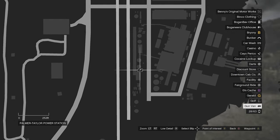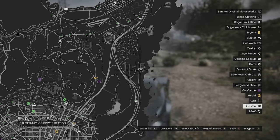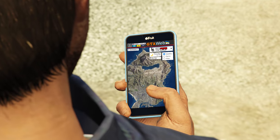Head over to the gun van at this location on the map. It does move around a little bit, so if you can't find it there'll be a link down below to show you exactly where it is.